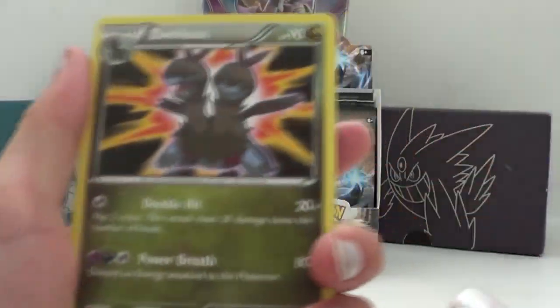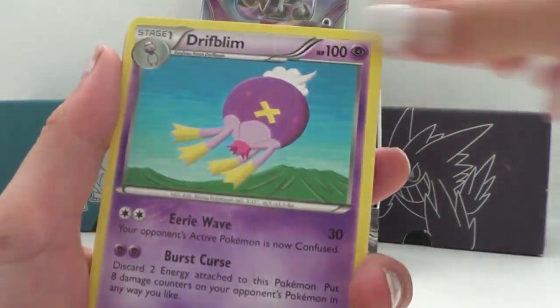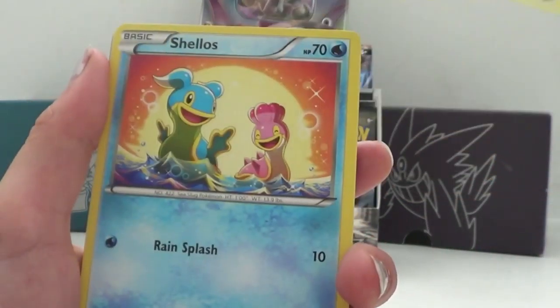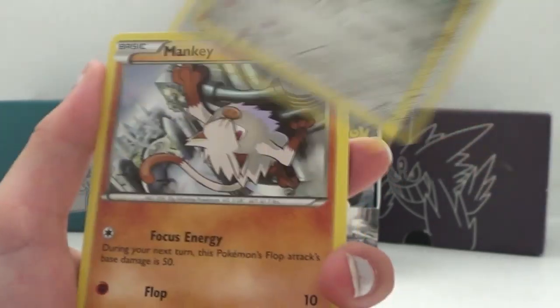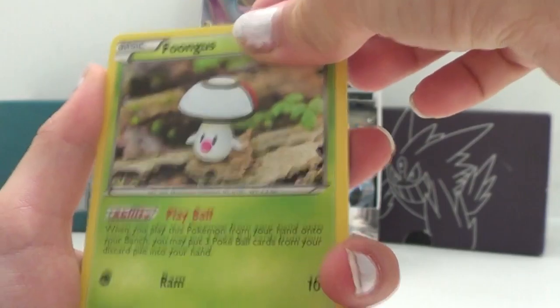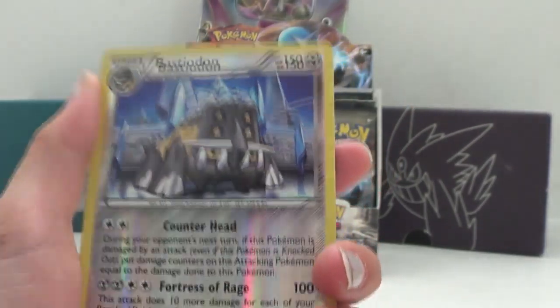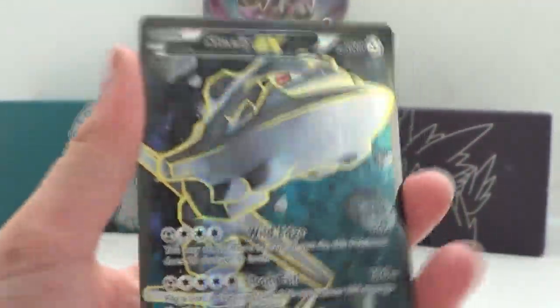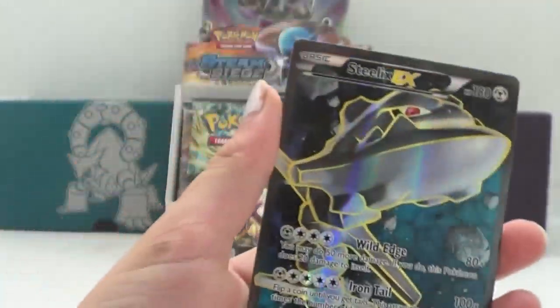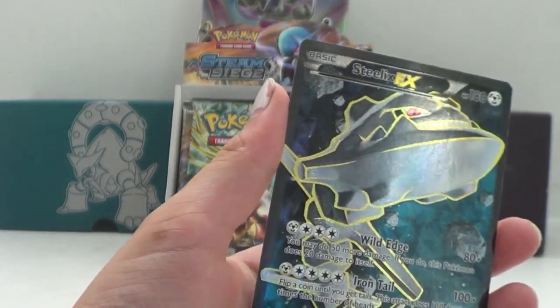Three cards. Okay, so we have Azuelos, Drifblim, Gardevoir Spirit Link - that's a sign - Shallows, Mantine, Klink, Mankey, Fungus. Our Hollow is a Blastoise, and there's a Rare Hollow - nice. And our Rare is... Steelix EX Full Art! Yay! Finally, a Full Art. That has been waiting way too long.